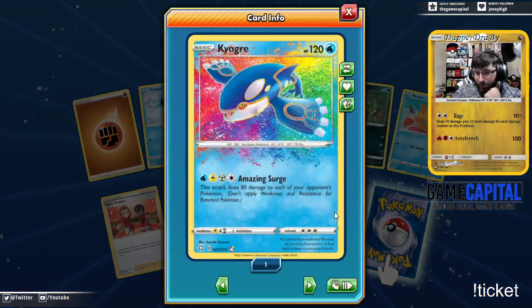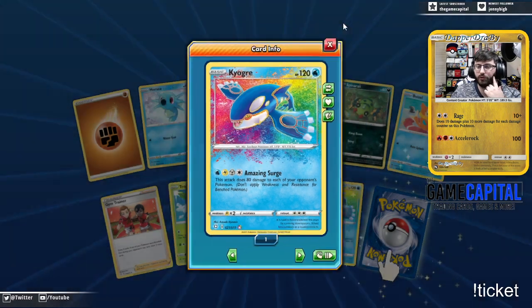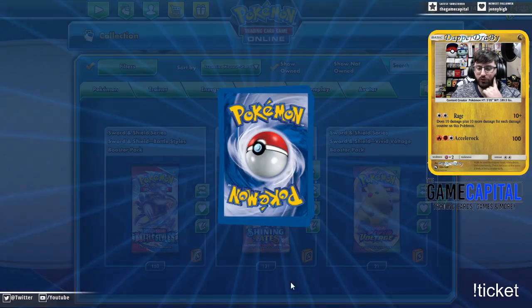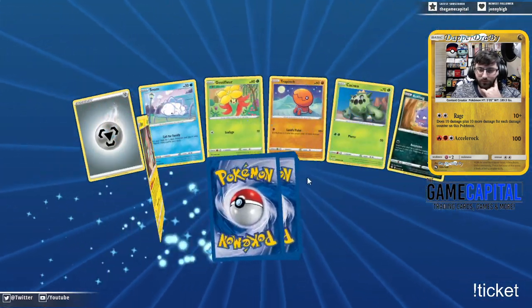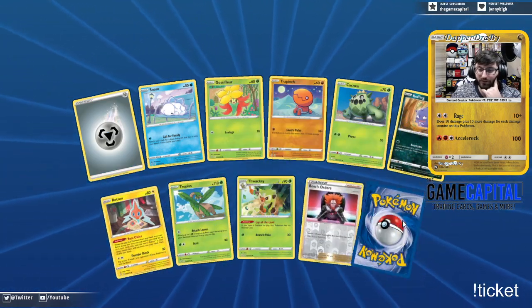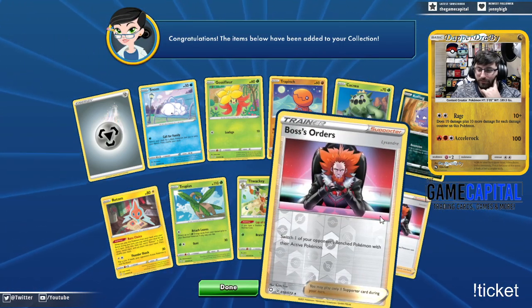Shiny face? Kyogre! There it is — Amazing Surge, 80 to each of your opponent's Pokémon. Beautiful. Followed by a Zarude. A Boss's Orders reverse, followed by a double Boss's Orders.